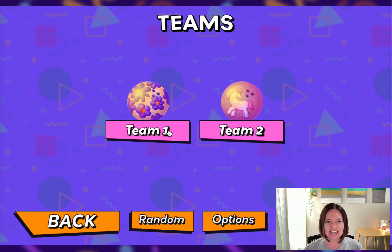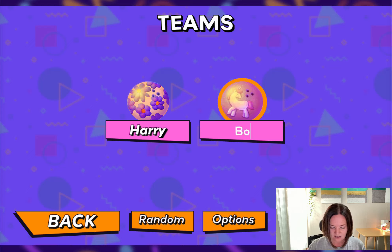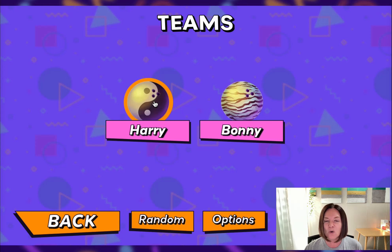You can see here we have team one and team two. I'm going to go ahead and give those teams a name. You can just hit random — this will randomly assign a bowling ball to each team, or you can go in and individually choose a ball.